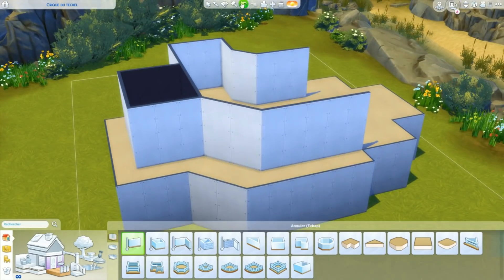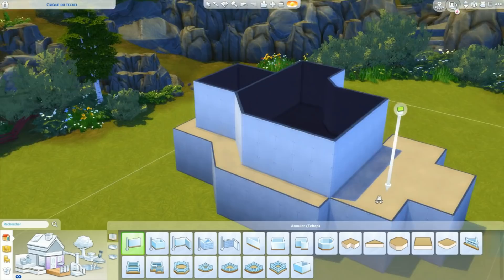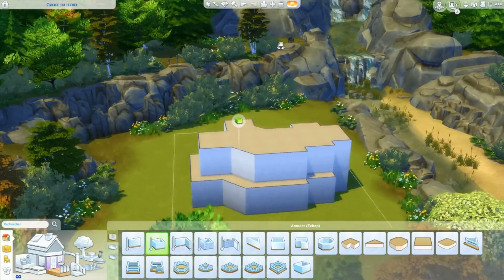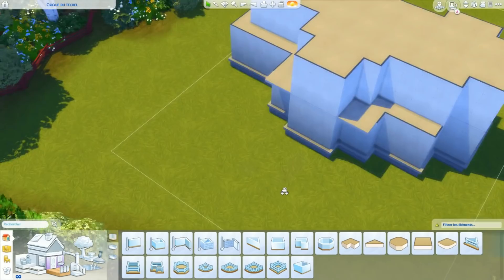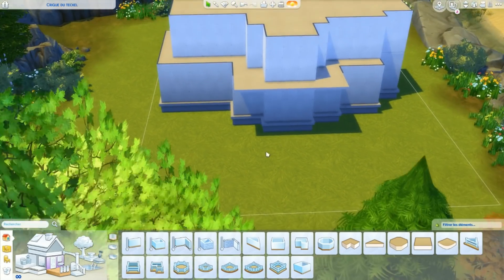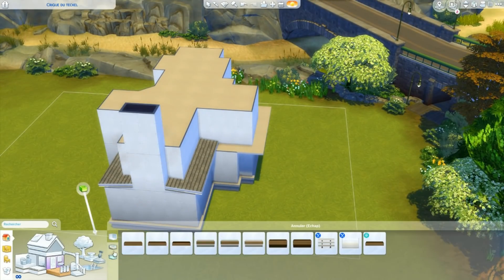Je me suis hâtée à la tâche, mais ça me faisait un petit peu bizarre de vous mettre juste un petit bloc comme ça dans la galerie. Donc j'ai imaginé une coquille certes, mais pas si vite que ça. Cette maison est donc une vieille demeure qui se trouve sur un terrain 30 par 20 à Bridantle Bay. J'ai choisi cette taille de terrain pour que vous puissiez le placer partout. Je trouvais que ce petit terrain était parfait pour une maison abandonnée, sachant qu'il n'est relié à aucune route.